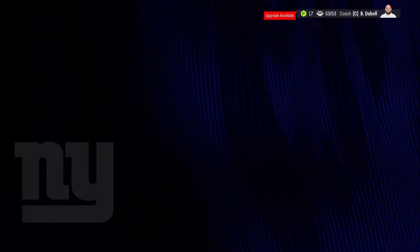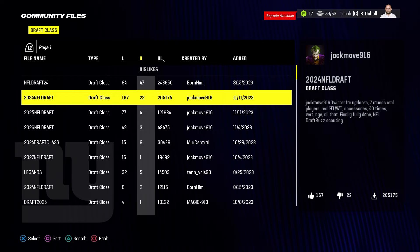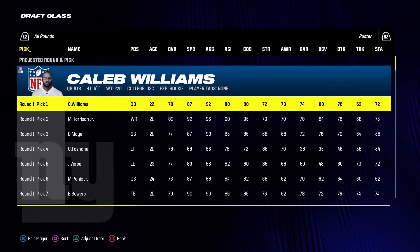Now, for the second version you can do it the draft way if you don't want to just get put onto a team right away. You go ahead and get drafted — just go to 'choose draft class' and you're gonna download one from Madden Share. This is the one I use. You'll see players like Caleb Williams, Marvin Harrison, Drake Mann, and others. Click your left stick down and go to 'edit draft class.'